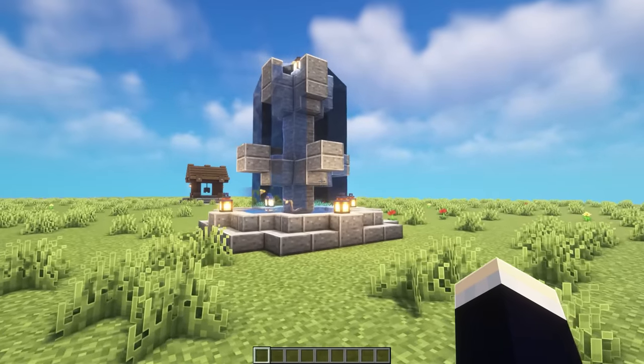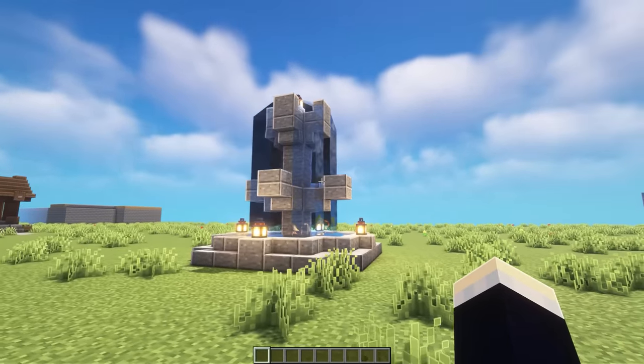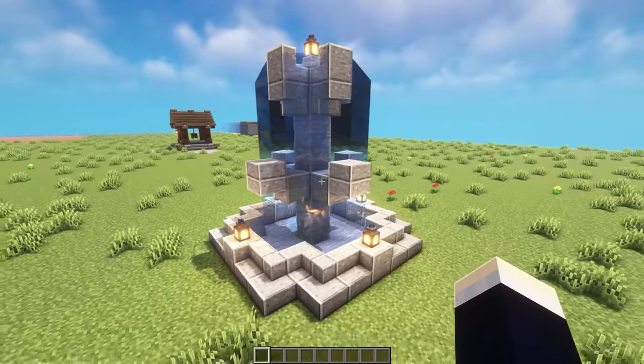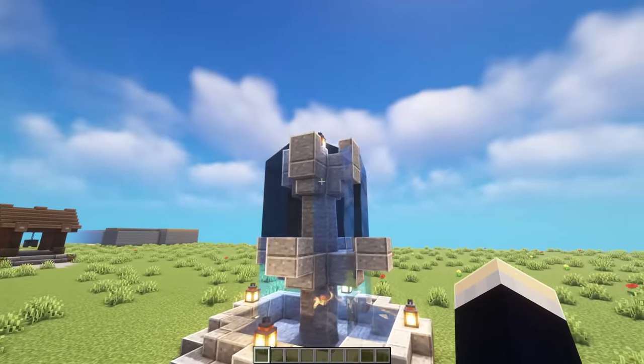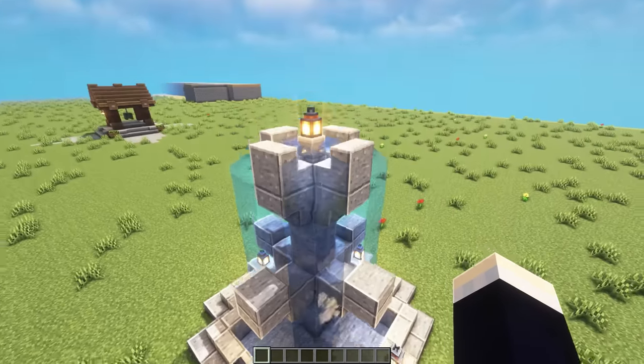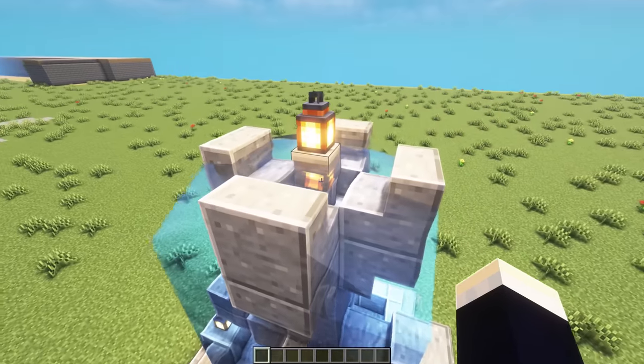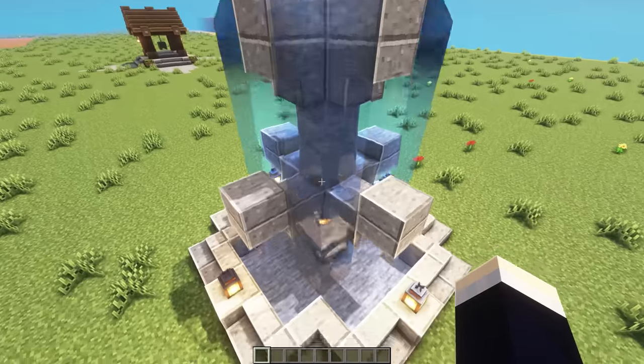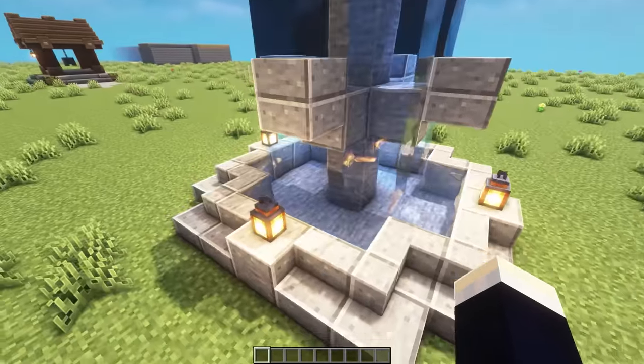First up, we're going to be taking a look at a whole bunch of different decorations, with these first four being specifically water features. So firstly, we just have a simple water fountain. We have a nice design here with a main stem, and then we have water up top inside of a stone brick wall with a lantern on top. The water sprawls out between these stairs and then down the sides into a little basin below.